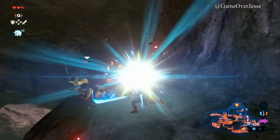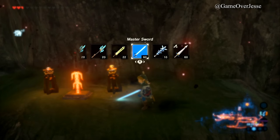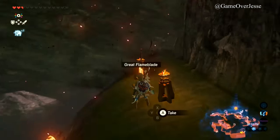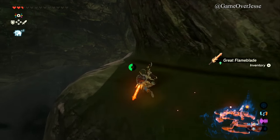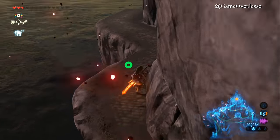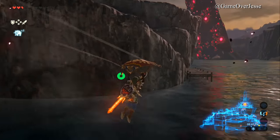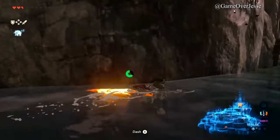Here we have a great blade — this is another powerful weapon you can get in the game. I already have one and I've used it before, so I'm just going to throw it away and grab the new one. Then I make my way to the edge of this cliff right here and glide over, then climb up the cliff.